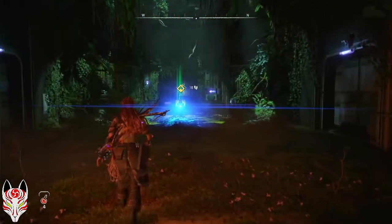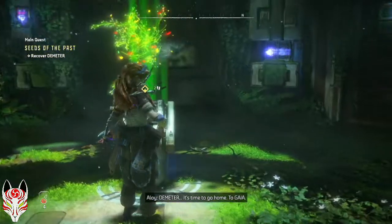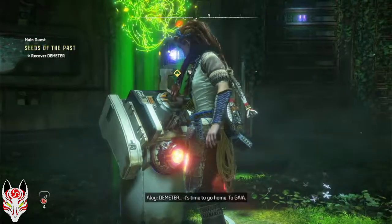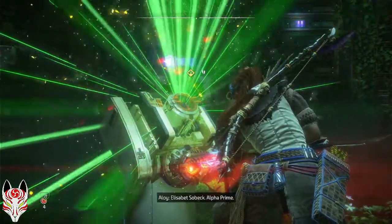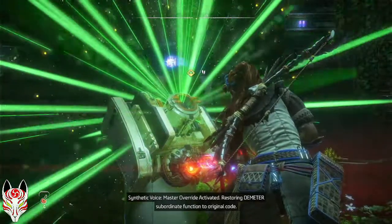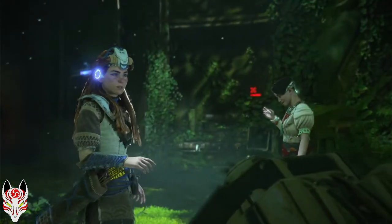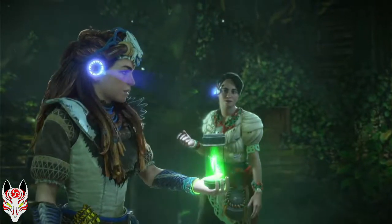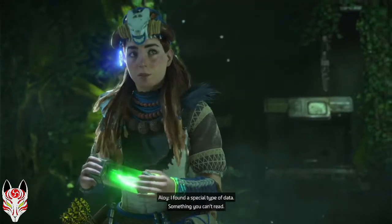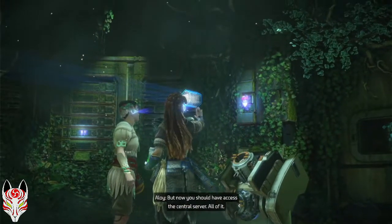The vault door is open. Time to bring Demeter home. Demeter — it's time to go home, to Gaia. We'll see the life. That's what I have. Elizabeth Sobeck. Alpha Prime. Master override activated. Restoring Demeter subordinate bounden to original code. That's all three. I've never seen my focus glitch like that. I found a special type of data — it's something you can't read. But they kept a tight grip on the data core, and now you should have access to the central server. All of it.